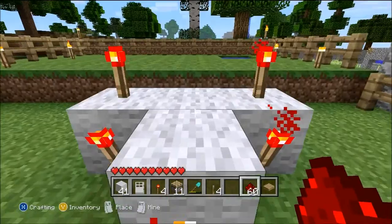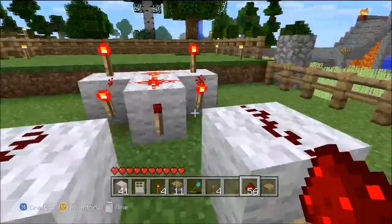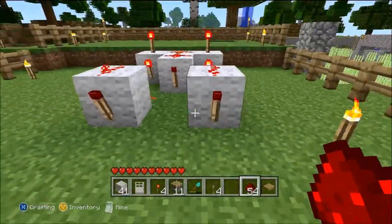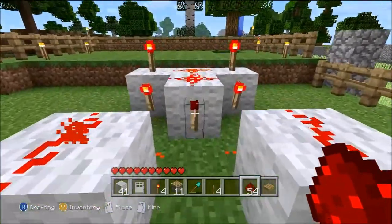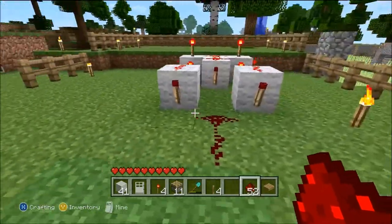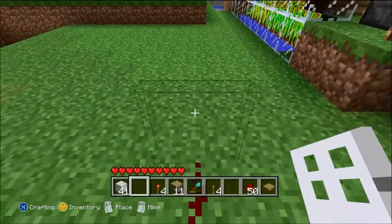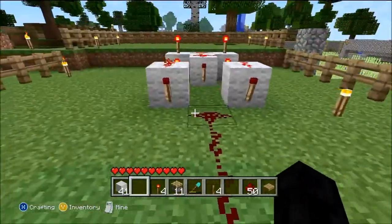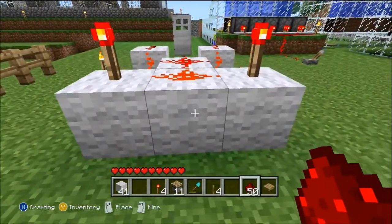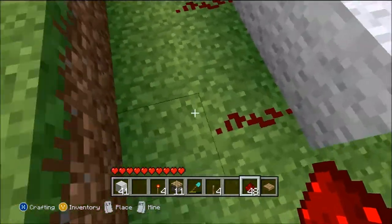Get your redstone and put some dust down on top of all the exposed blocks — the rest of the exposed ones — then redstone down. When you put the redstone down, those two torches cut off. There's your lead — that's what's going to go to your door, your pistons, whatever you're using. I'll use a door because it'll be easier. Put down your little door and then come to the backside — this is where your levers will be connected, coming out both sides.